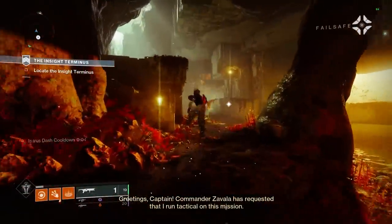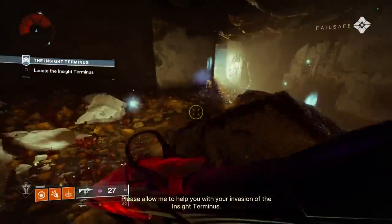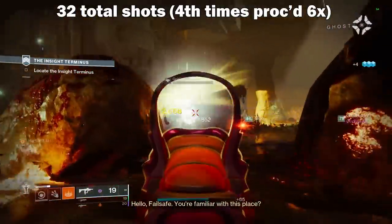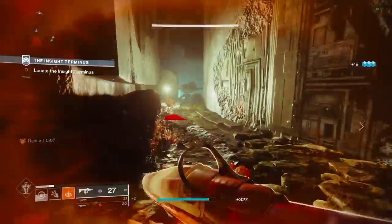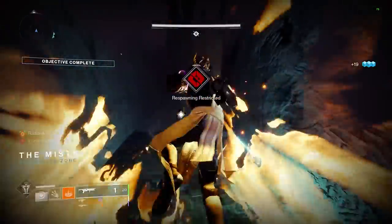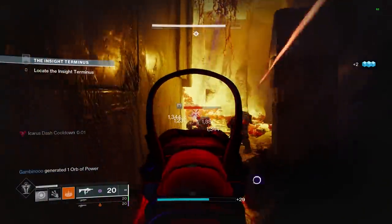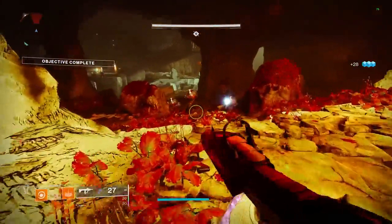In the recent video I put out, I calculated the total damage output of Cataclysmic, explaining that the maximum amount of shots you can shoot is going to be 32. This is from a base reserve size of 20 total shots and a 6-round mag, so with 4 Times the Charm, every 4 crit shots we land, we return 2 to the mag for free, which makes each mag provide 10 shots if you hit every crit. So with 3 mags and 2 bullets to spare, this is how we get all the way up to 32.